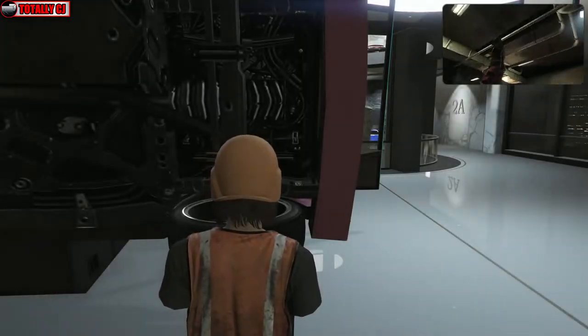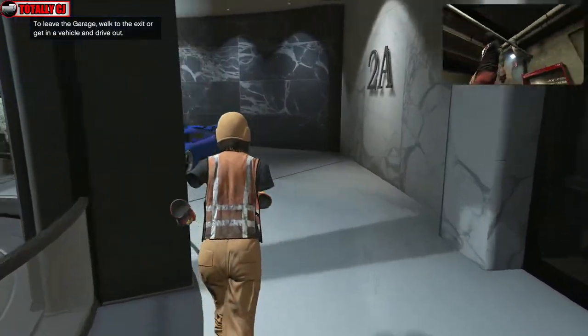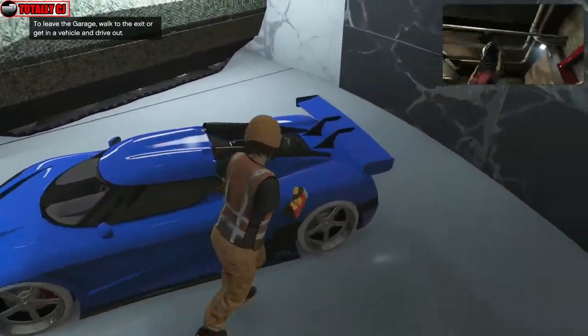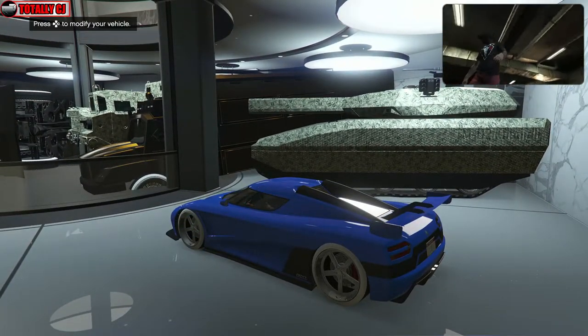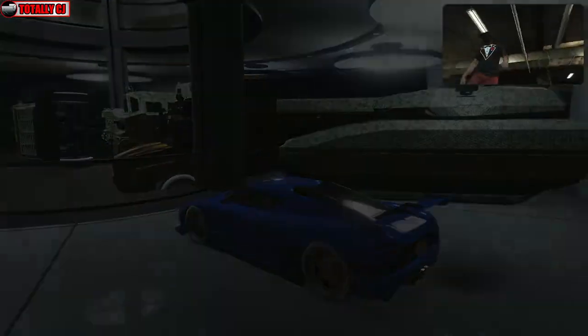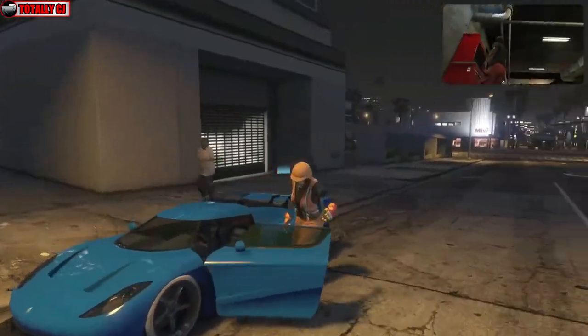Go into whatever garage you want and get the car you want to put the modifications onto. My garage is a bit messed up, but we're gonna get in the car and drive it out. Once you drive it out, get out of the car and get into the Buzzard.